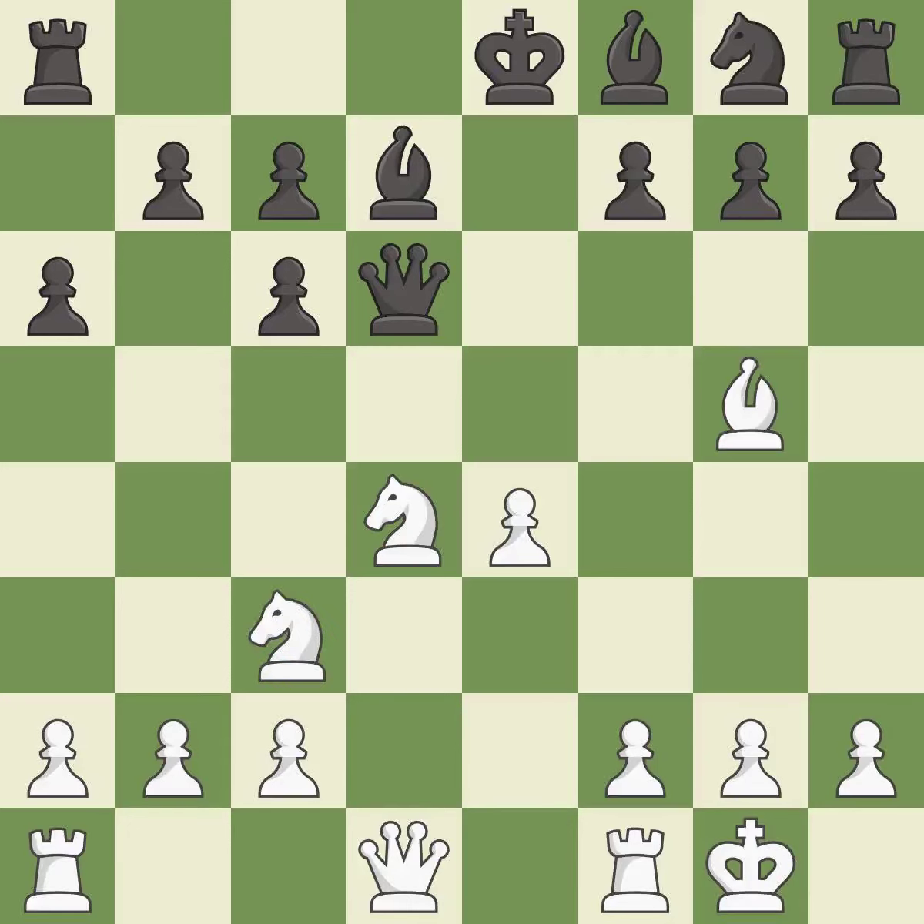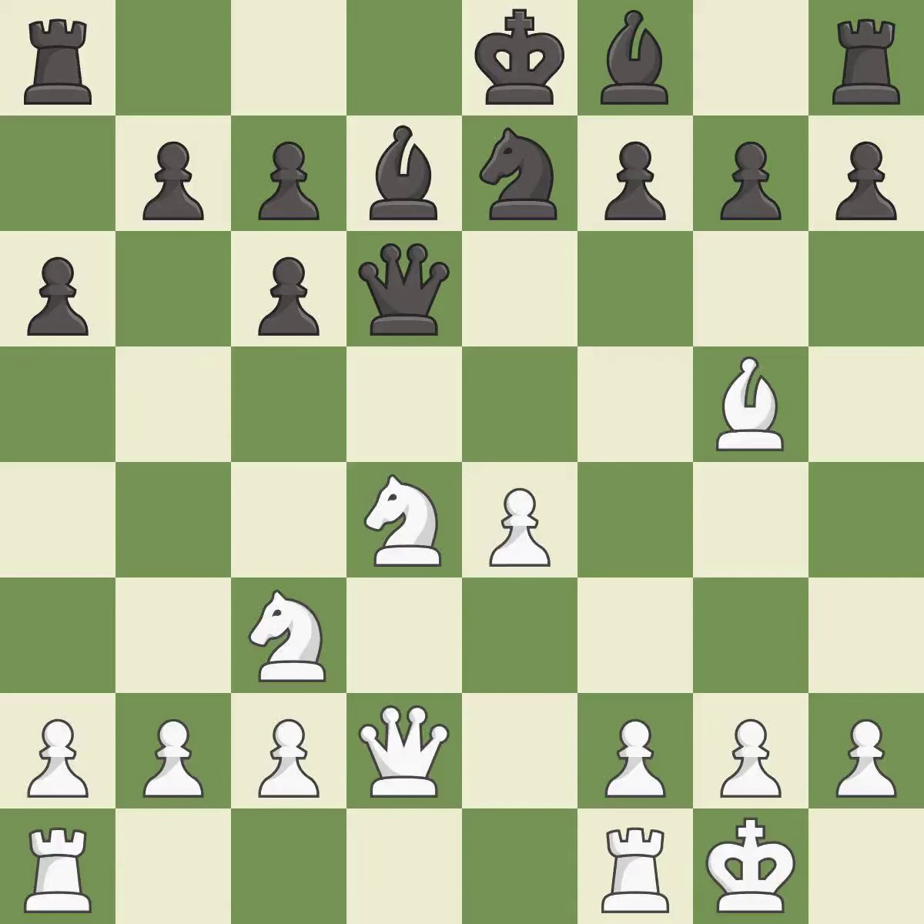This activates a knight by developing it off of its starting square. It is the last book move. This develops a knight off its starting square, getting it into the action — it is good. This misses a much better move; it is a mistake. The opposing knight is kicked by a pawn and must now move or be captured. This is the only move that works; it is a great move.